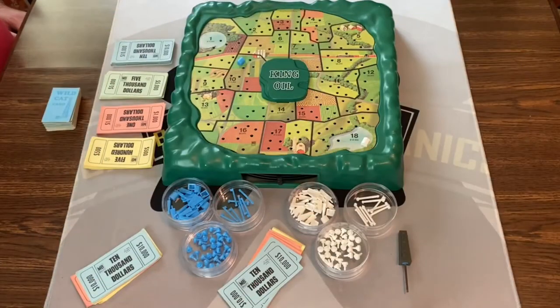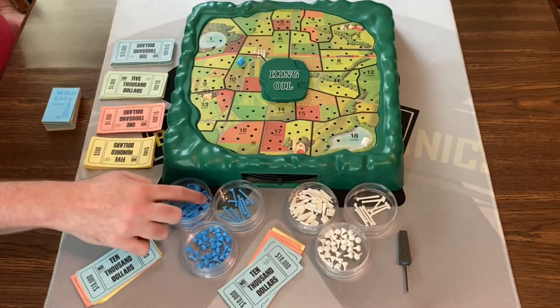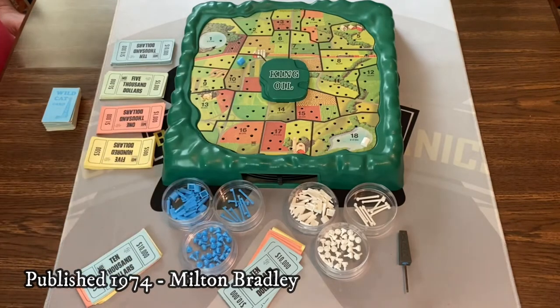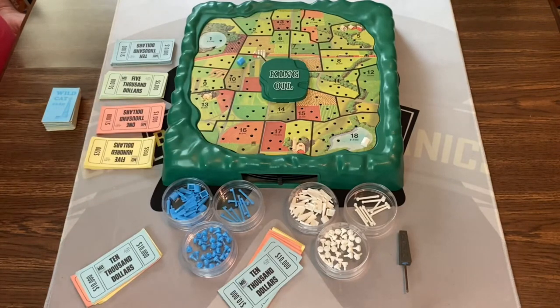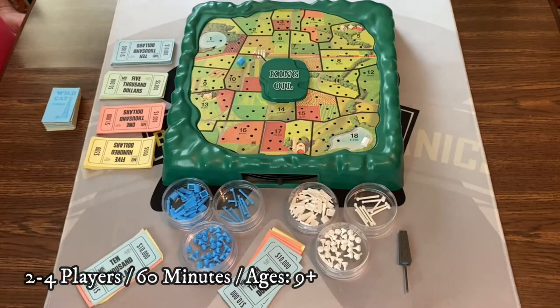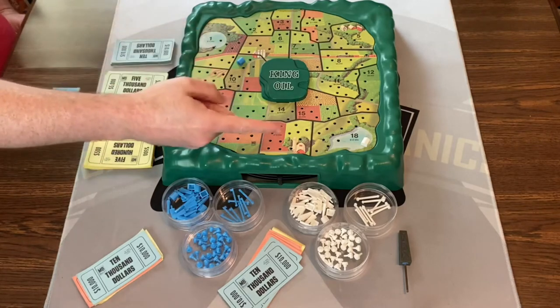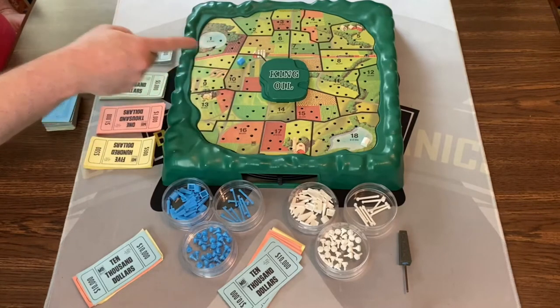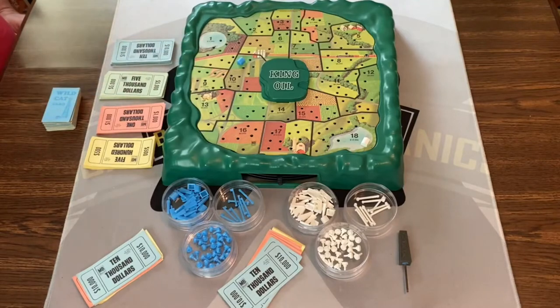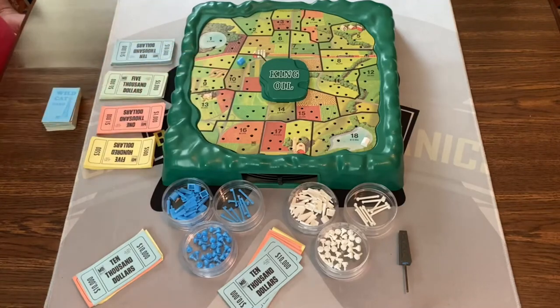Here's a game of King Oil all set up for two players. To set up, you give each player all the bits of a color — derricks, some sheds, some pipelines, and some caps. In this case, we have blue and white player. You give each player $80,000. Then you each buy a starting property. White bought plot 18, blue bought plot 10, and whoever spends the most money goes first — that's white, who spent $12,000; blue spent $10,000.